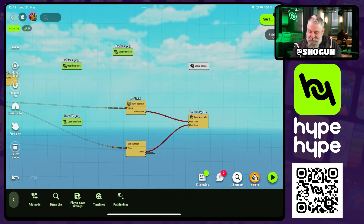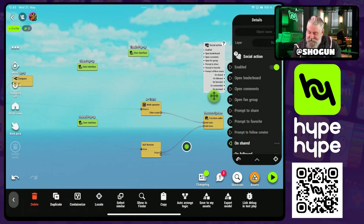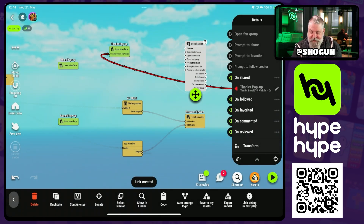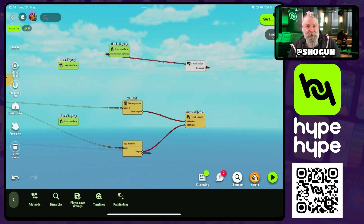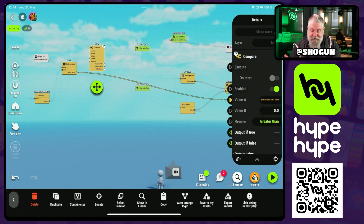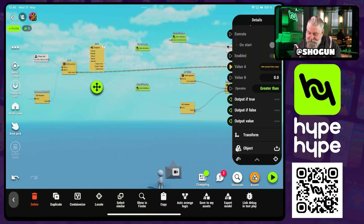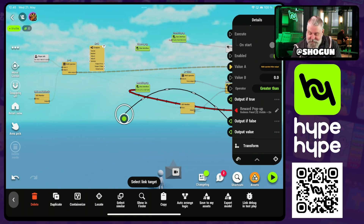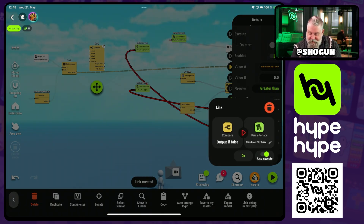There's one more thing to set up in the rewards logic before we connect everything: in the social actions node, on "shared" we're going to turn on the visibility of our thanks pop-up. After the player copies the share link it will give them that thanks pop-up. Now most of our logic is ready — we just need to connect everything together. We go back to the compare from the first part. If the player does have referrals to redeem, we turn on the reward pop-up; if they do not have referrals to redeem, we turn on the share pop-up.